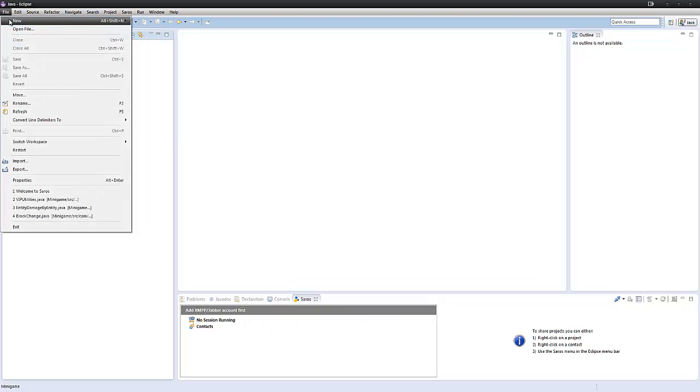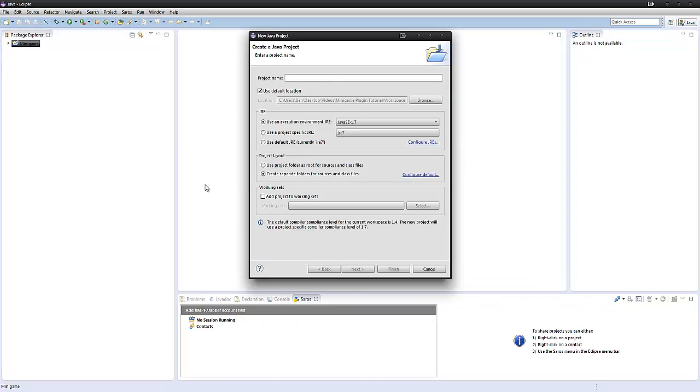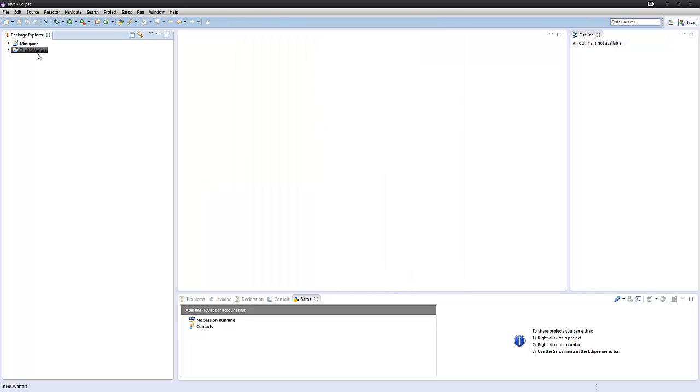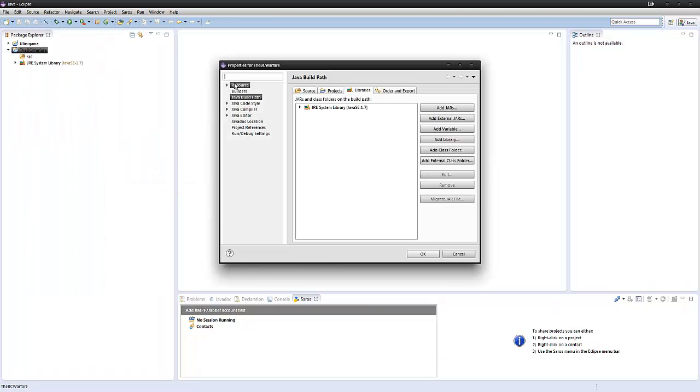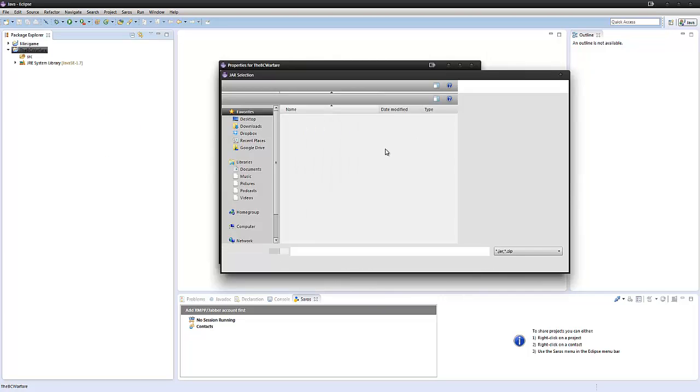So we're just going to make our minigame first. Our project name — we're going to call it BC Warfare. So in our BC Warfare, we're going to go to Build Path, Configure Build Path, go to Libraries, Add External Jars.